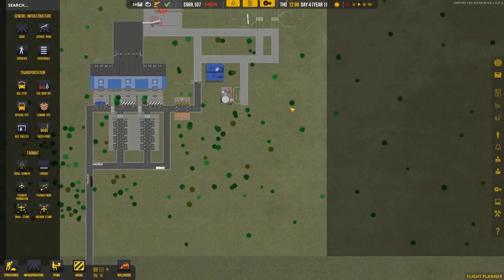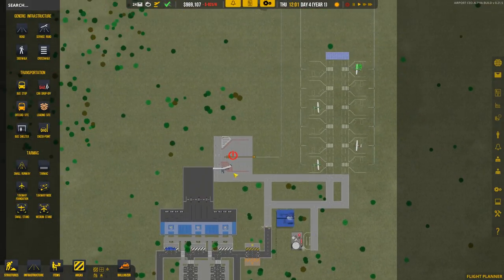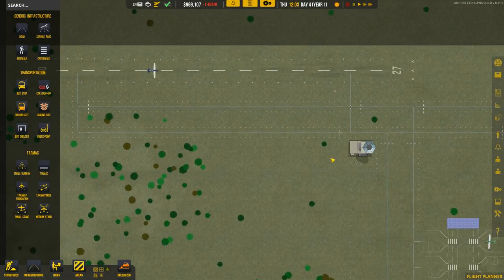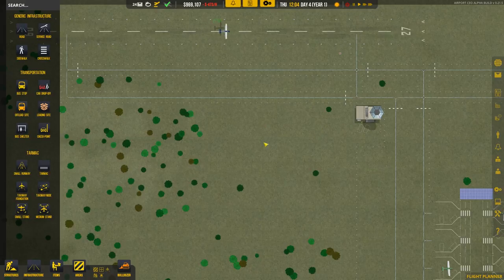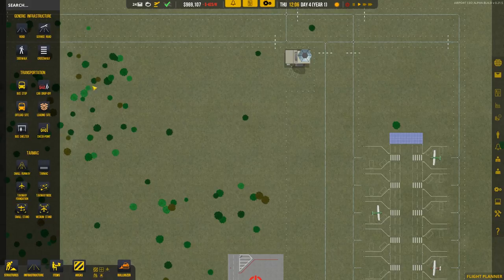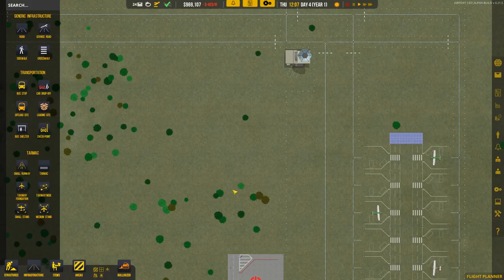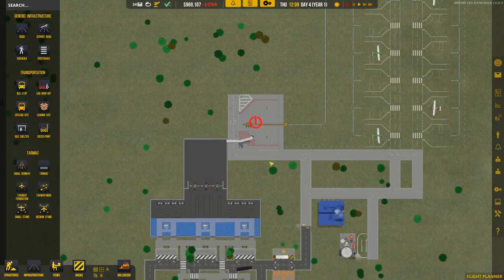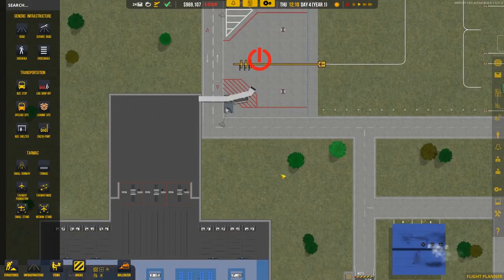Originally I was planning on putting the baggage system down here, but that's a little ways away from the passenger planes. With this new idea we'll have the baggage up here — it'll do all its sorting and that kind of stuff, then drop off. It'll be a short drive for the truck to come down and do its thing on the tarmac area.